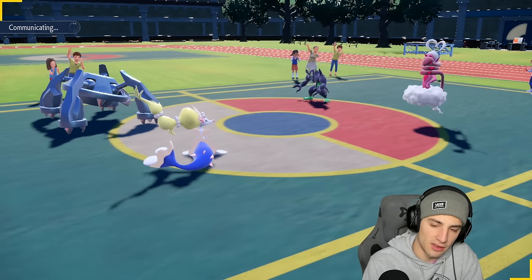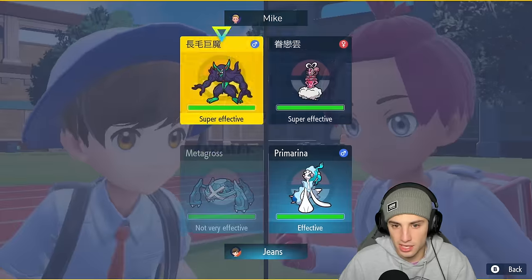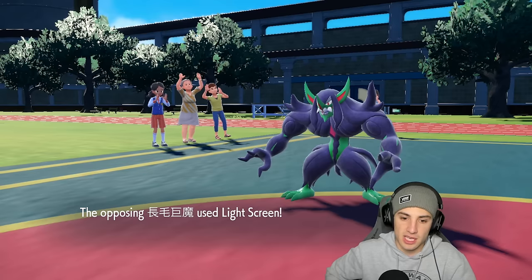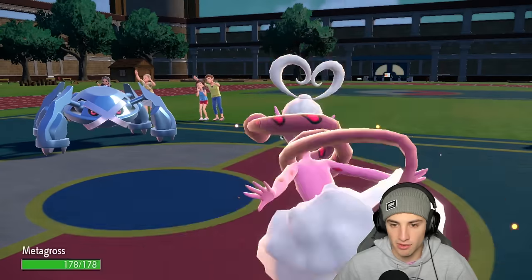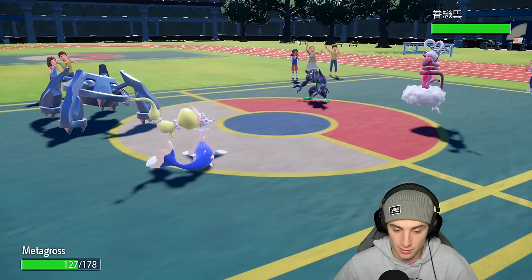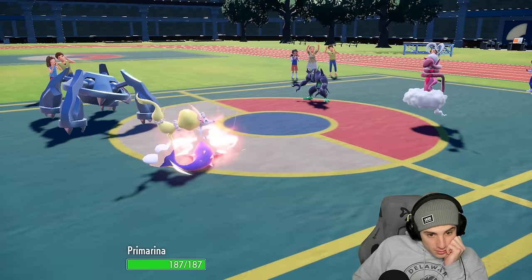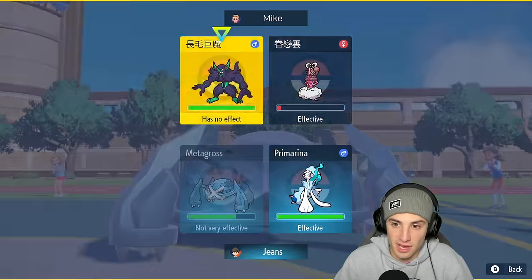From here I think we just Meteor Mash — looking for that attack boost. I'm going to attack and go for a Calm Mind boost at the same time. Light Screen comes out from Grimmsnarl, which is a bit weird — they went for Light Screen over Reflect. Superpower is going to fly and I'm able to take it. They get that attack and defense boost which is a little annoying. Meteor Mash does beautiful damage, and I get to set up the Calm Mind — perfect.